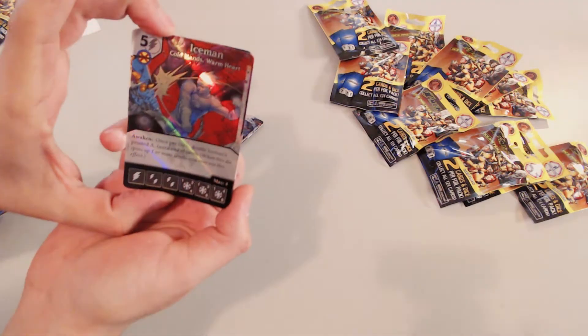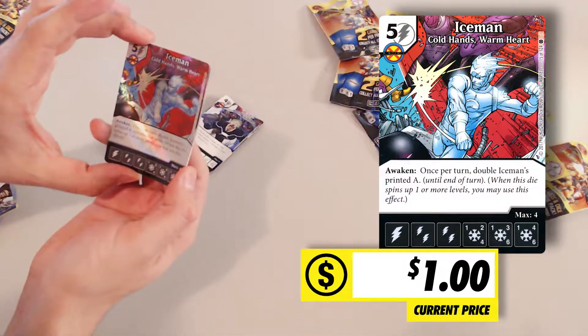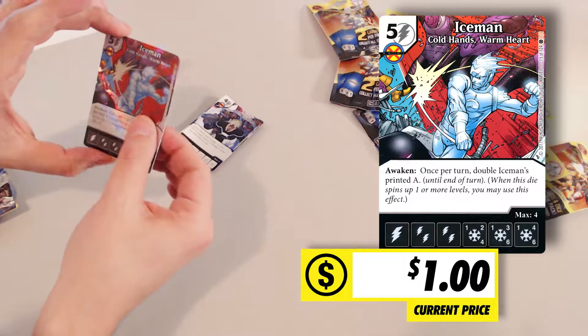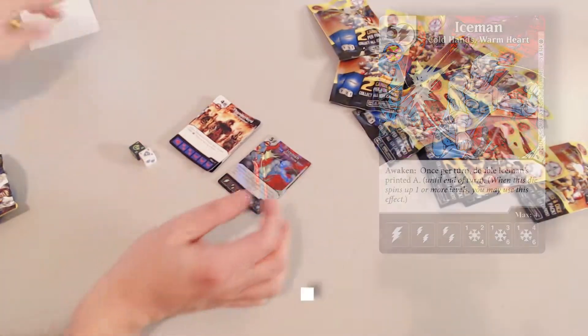Cool thing about the newer sets is you do get the foils. We get a Foil Iceman for five mana. Awaken — it's a new ability. Once per turn, double Iceman's printed attack until end of turn. When this die spins up one or more levels, you may use this effect. Interesting. So two more commons, one foil.